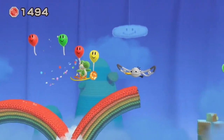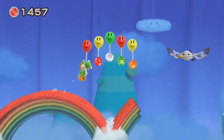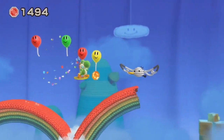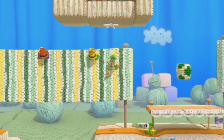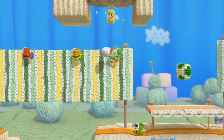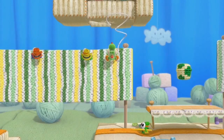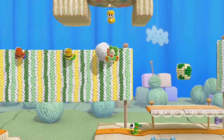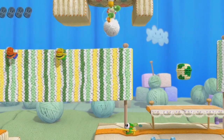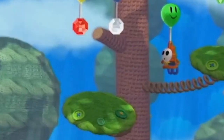The next level has Yoshi traveling across a constantly forming rainbow bridge. We're not sure if the rainbows automatically form in front of Yoshi or if he has to trigger them some other way. Yoshi also has completely new abilities, one of which is climbing on fabric — very similar to how Mario could climb on fences in Super Mario World. We do see that he'll have full use of his tongue while on the fabric.